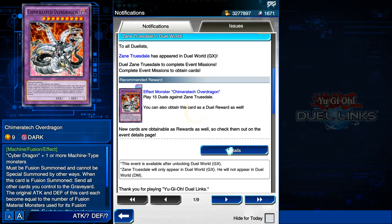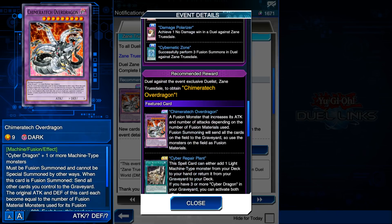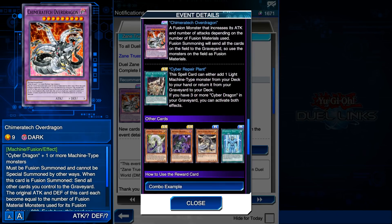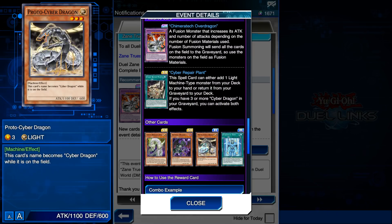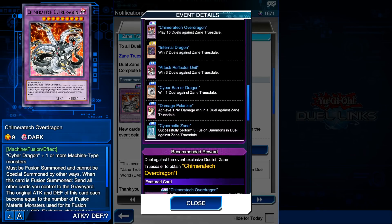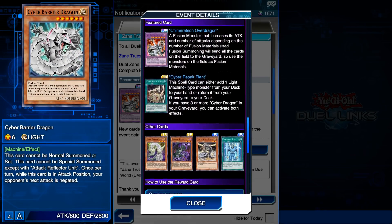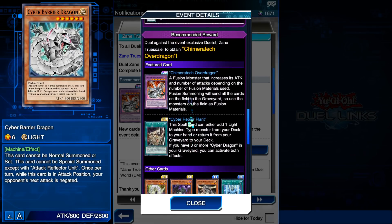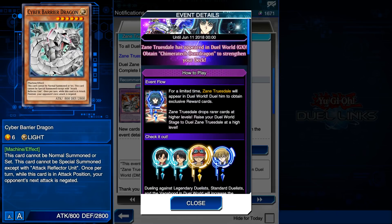Not bad, but at the same time we don't really have good support because Zane's been in the game before previously. And honestly, these are all the Cyber Dragons he's adding: Cyber Dragon Zwei or whatever, Proto Cyber Dragon which is going to be your Cyber Dragon Fusion Material for Chimeratech Overdragon, and Cyber Barrier Dragon. Most of these cards are pretty garbage when it comes to Zane, so honestly this Roaming Duelist event is pretty lame. There's only one new card, but we're going to talk about all of them.